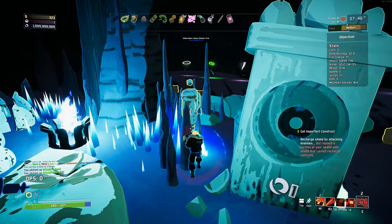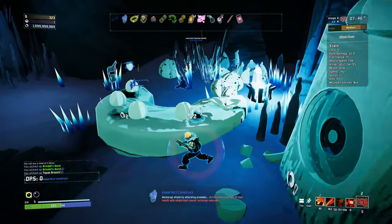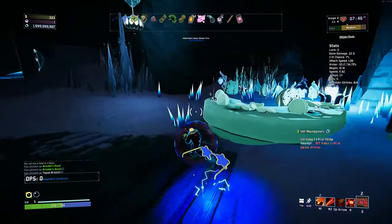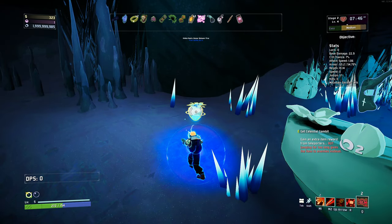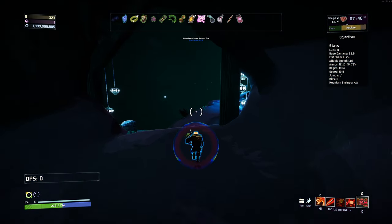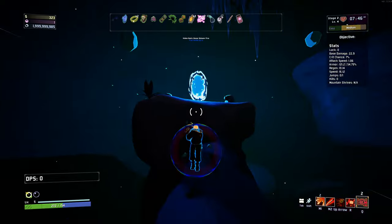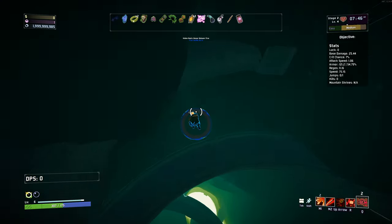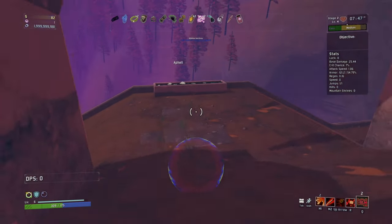Recharge shield by attacking enemies, but replace a portion of your health with shield that cannot be recharged naturally — I'm going to try that, it seems interesting. Increased critical damage but half critical strike chance. Gain an extra item reward from teleporters, but jumping for too long gives the item to enemies instead — what the hell? That sounds awful. I don't want to get involved with that. I'm interested by the shield thing — I'm intrigued in potentially starting up a shield build with what we've already got with the zapping. I've not really played a shield build before but I think it could be quite interesting.